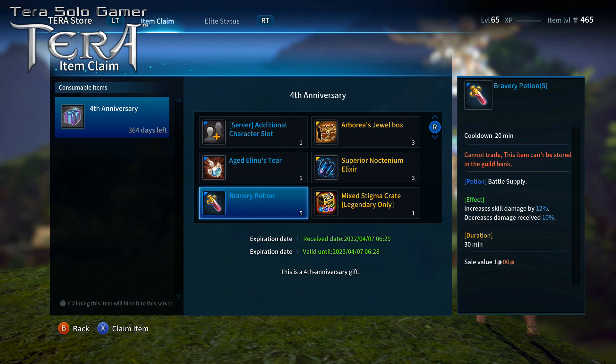The Braver Potion gives you some extra skill damage — 12% — and it decreases damage received by 10%. It's another one of those battle buffs that you want to take just before going in to fight something scary that might actually hurt you a lot.